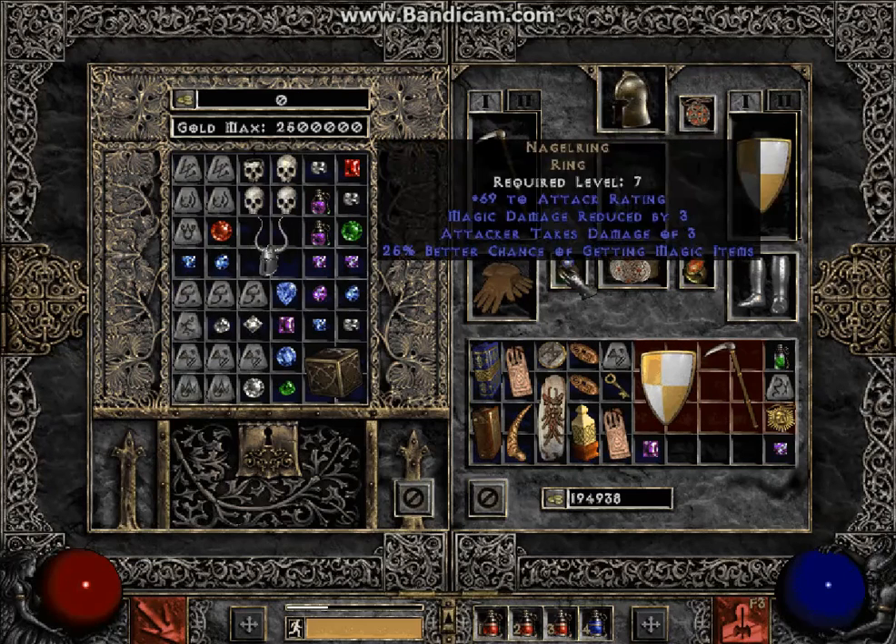I got this ring, first of all — that's probably the best thing I got. 25% better chance of getting magic items. I got some attack rating, which is pretty cool. It's a pretty good ring.